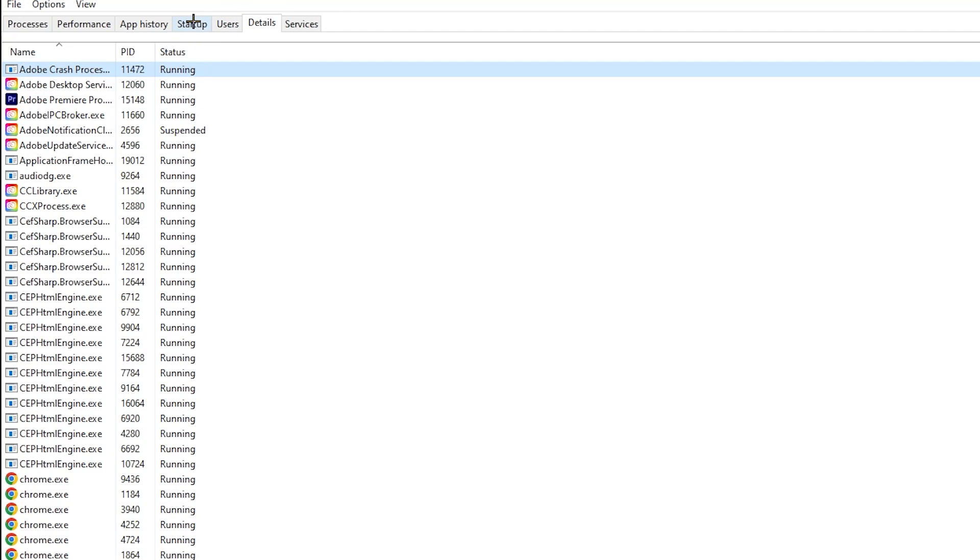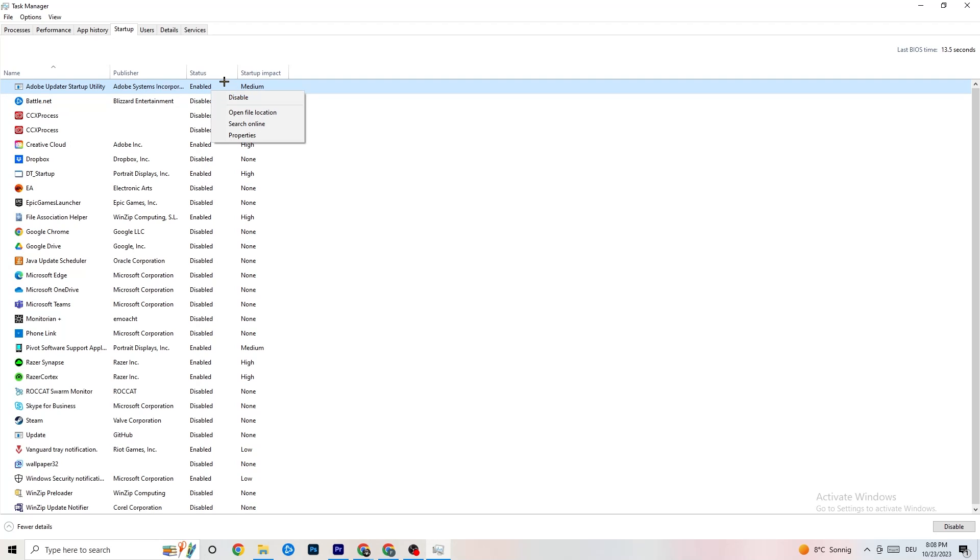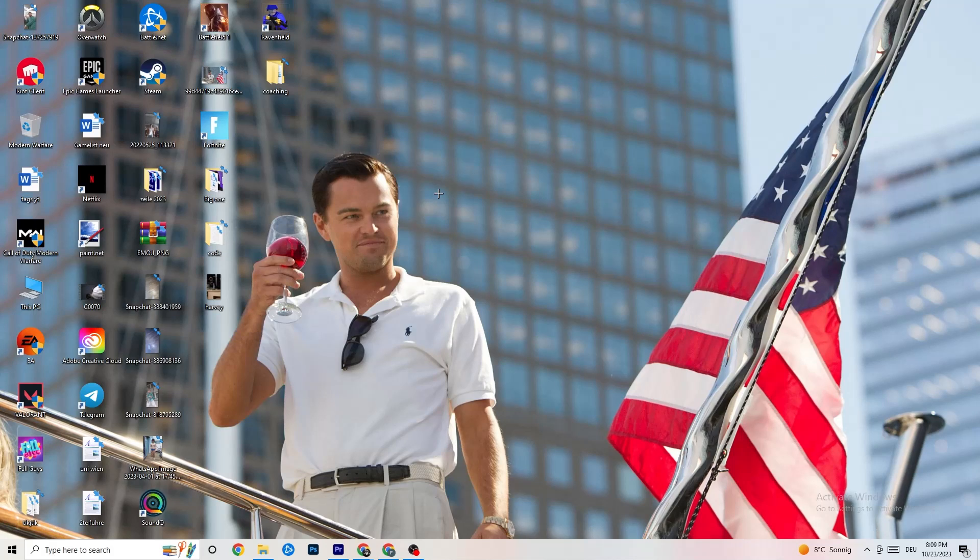Still in Task Manager, click on the 'Startup' tab. Disable every single program that auto-starts in the background to decrease your GPU or CPU usage. Right-click each one you don't need and click 'Disable'. Do that for every program currently running at startup that you don't need.